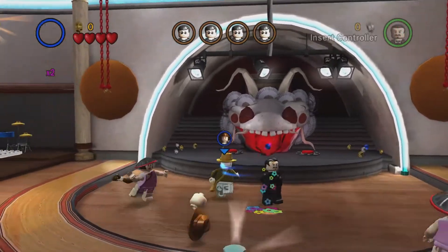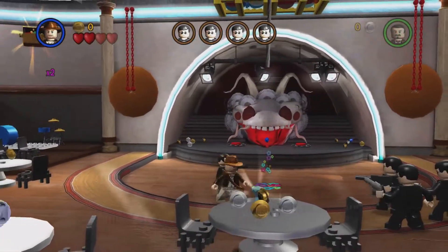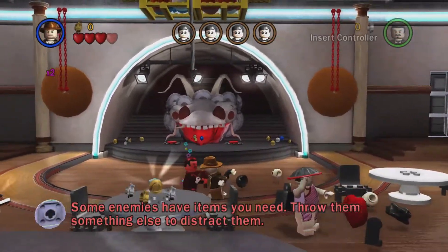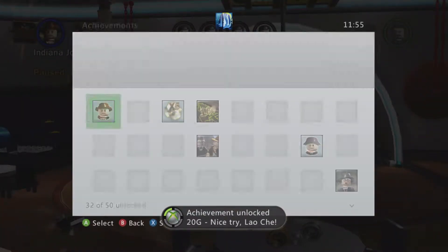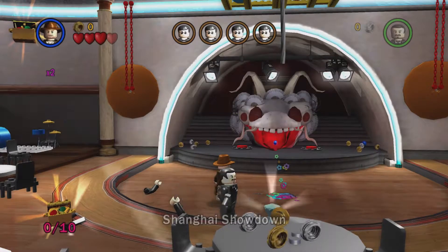Then when he spawns back we're going to choose a different character, which is Indy. We need to make sure we actually kill these guys first for some reason. And then we're going to kill Lao Chi — 'Nice Try Lao Chi' — which is destroy Lao Chi with Indy. Nice easy two achievements.